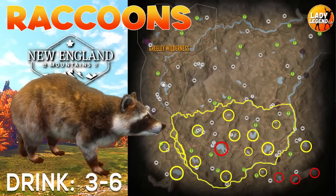Raccoons are found on the bottom half of the map. I've put red circles around the hotspots, but there are also a lot of zones along the river.